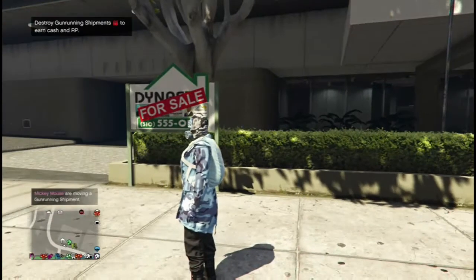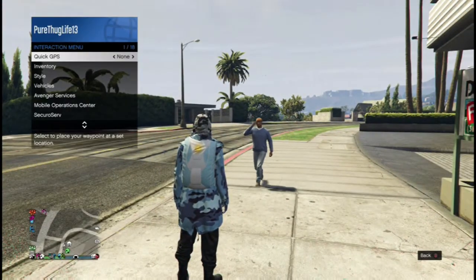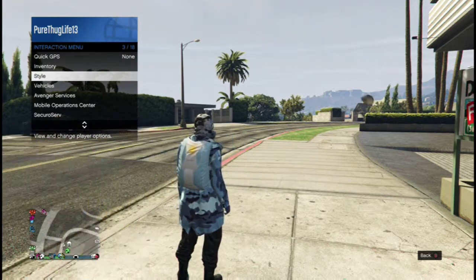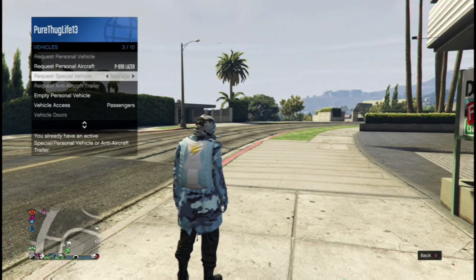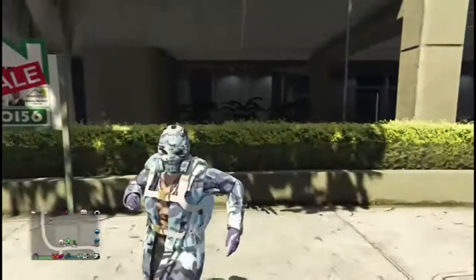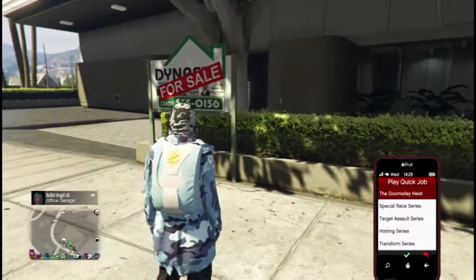Welcome back. What you're going to do now is call your special vehicle — it could be a Deluxo, it could be anything, as long as it's a special vehicle. My special vehicle is going to be the Blazer Aqua. Then I'm going to pick up my phone, hit Play Quick Job, and select the Doomsday Heist.